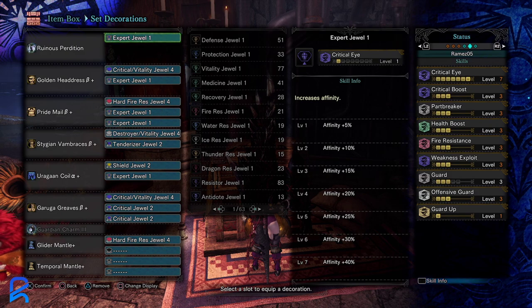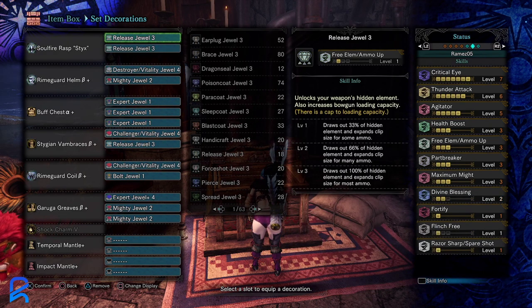Next up is lance — I made three different lance builds and this is the one I'm settling on. You really don't want to accidentally catch fire using lance, since you'd have to sheathe to remove fire blight. This build is also the easier one to make. Guard up will help you block all of Safi's beam attacks and ground explosions — if you don't have guard up, you probably shouldn't be using lance.